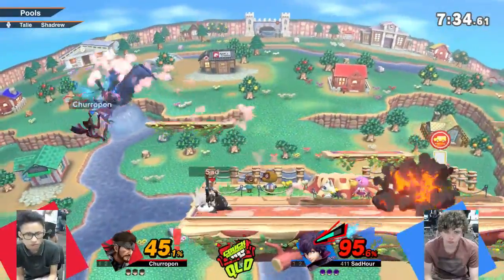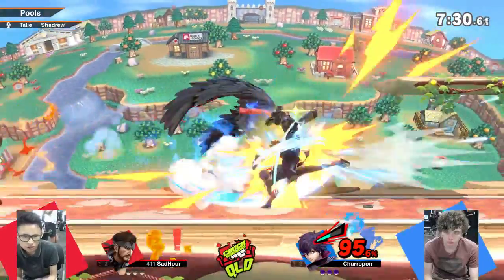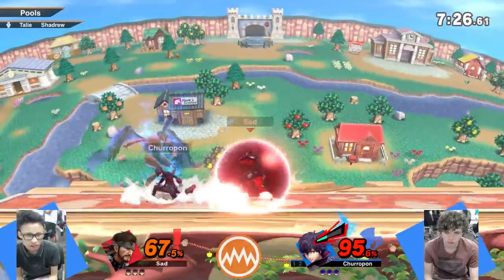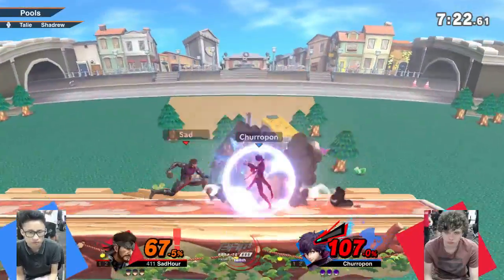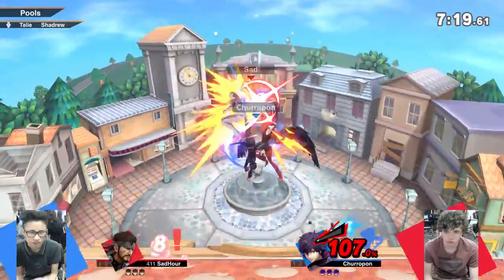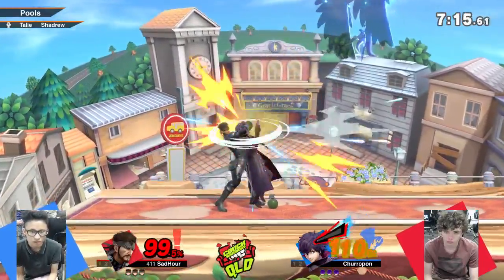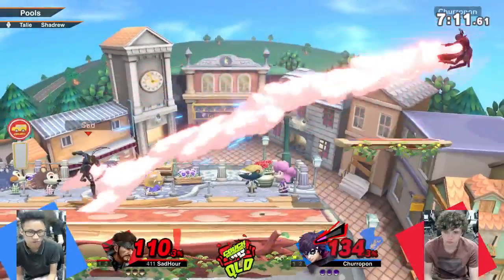I was noticing it in friendlies before — it's quite effective. Joker has tricky moves, and that's one of his greatest strengths. He's got very good options. I feel like if Sadauer wanted to, he could control the set. Snake does have options available to him.